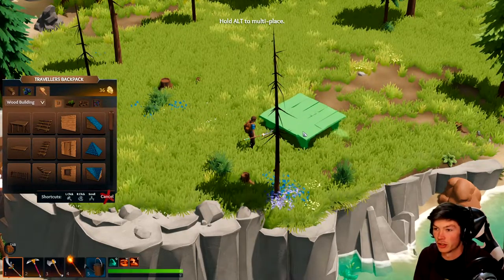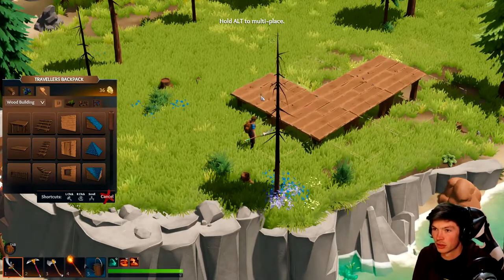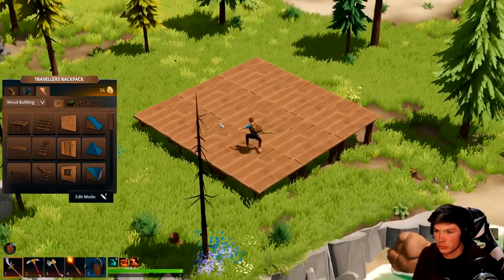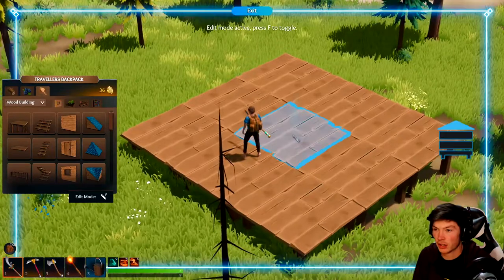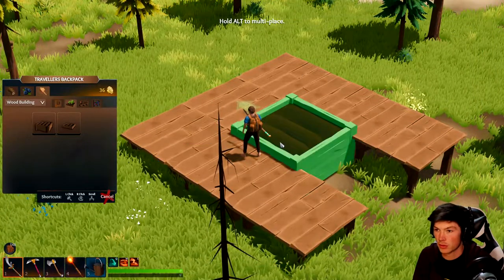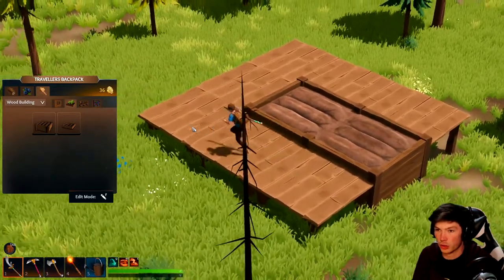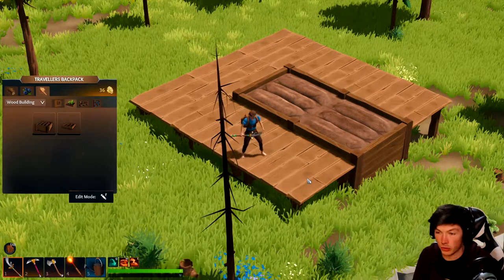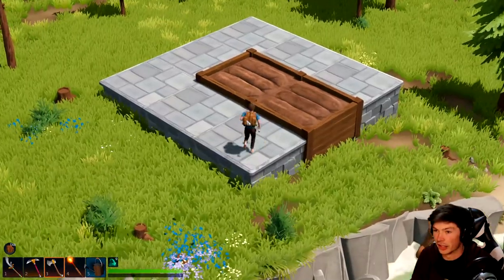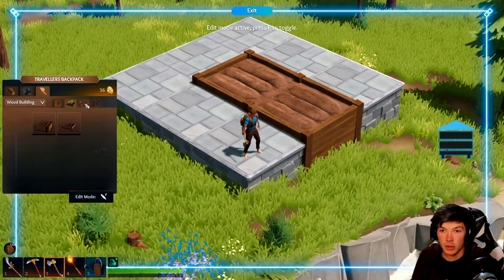We'll build a veranda thing and go from there. I want to make this all stone. We're gonna do a little patio thing here, that'd look cool.